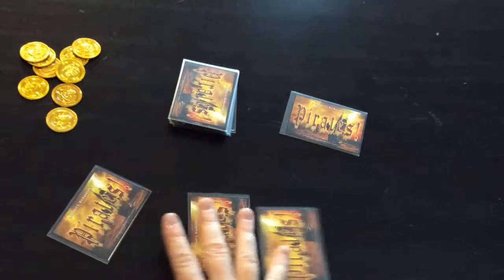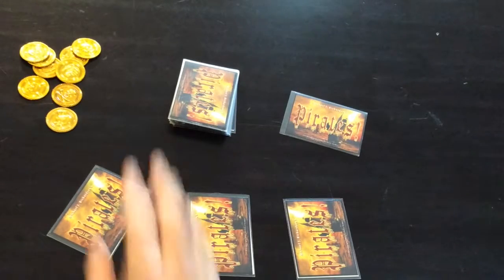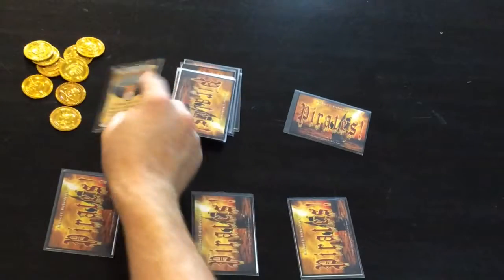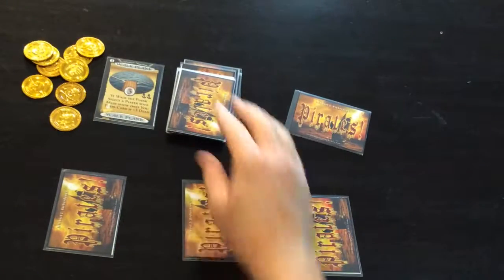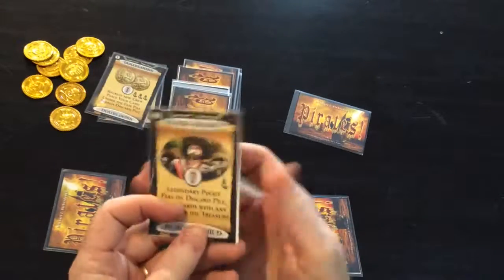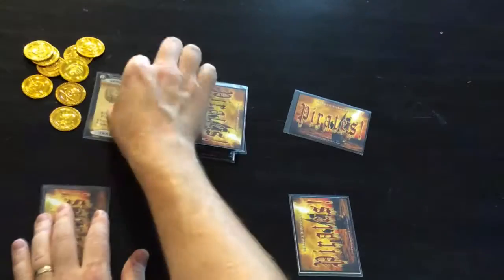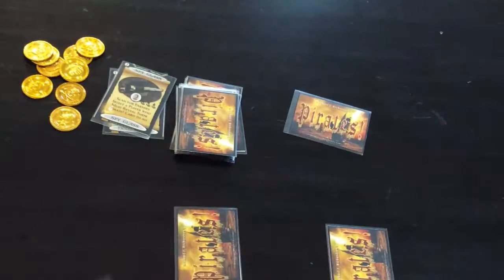Player one, two and three. I will try to not remember what each person has or let that affect my decisions. We start by taking a fresh card. Player one has the three and the four. I'm going to make this guy walk the plank so I have a look — he's got the seven so he doesn't have to walk the plank. He now goes through this pile and he'll grab that one. There wasn't too many to choose from. He will play the spyglass and make this guy reveal his card to everyone.